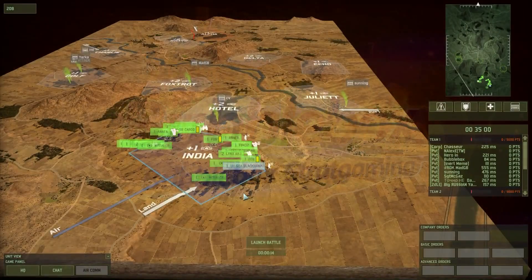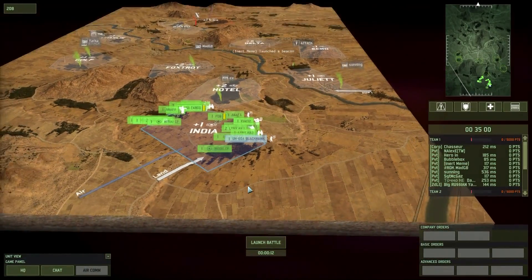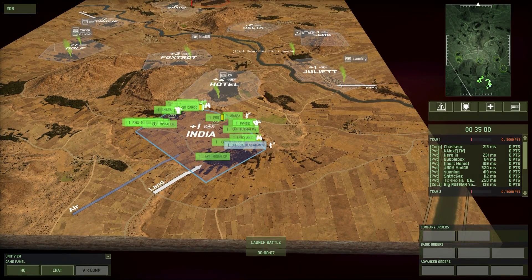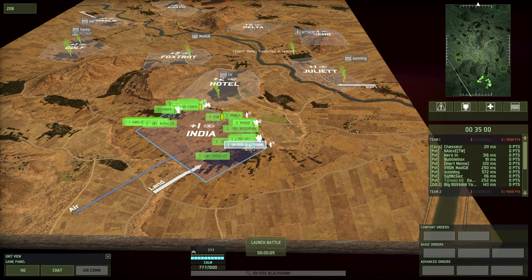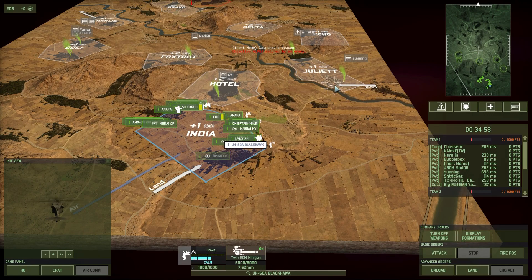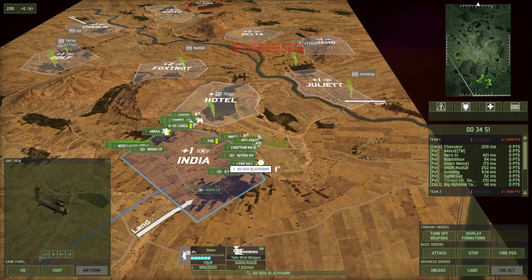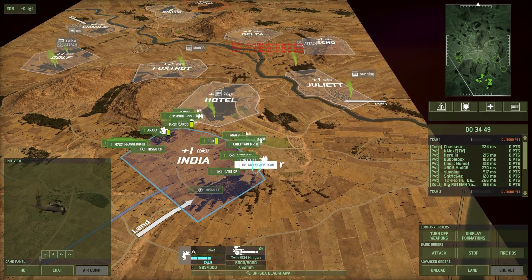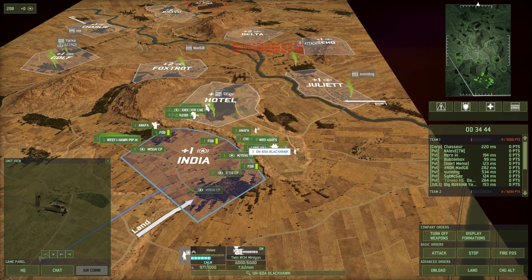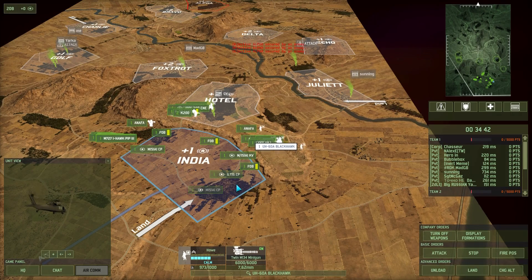Hello Wargamers and welcome to another Wargame Red Dragon video with me Bubblebox. Today we are back on Hop and Glory. In the last video it was a bit of a spam fest in a big 10v10, but this time we're in a 10v10 again on Hop and Glory — a 2v2 map — with only 3,000 points between the whole team, which works out at 300 points each. The game is 35 minutes and very low income.